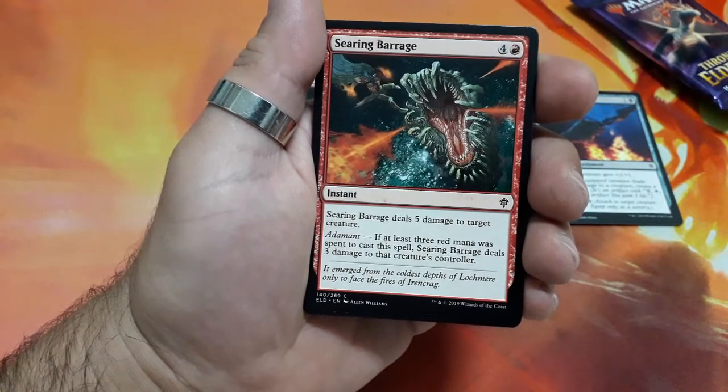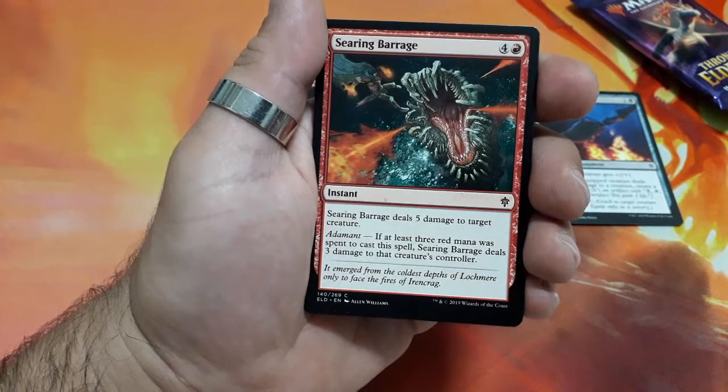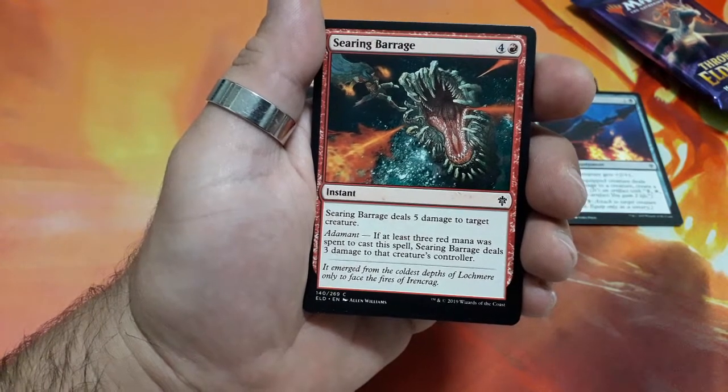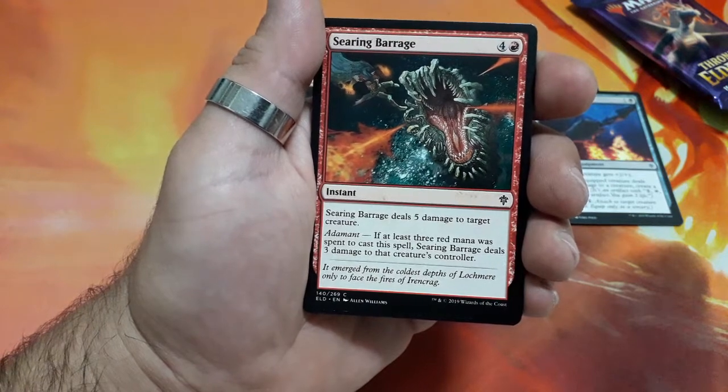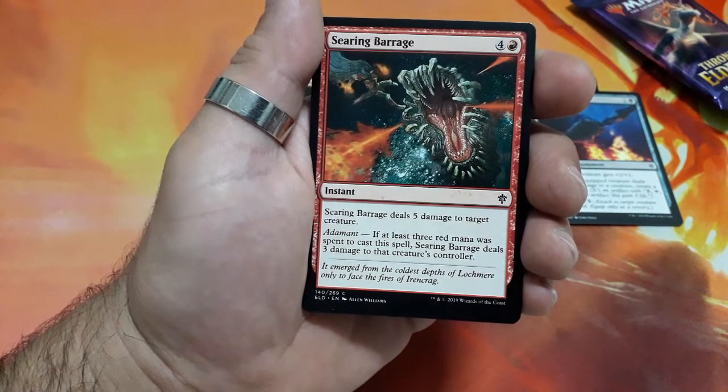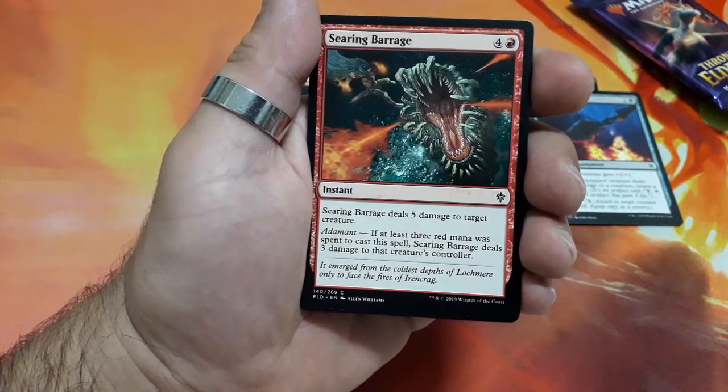Searing Barrage. Five drops. Searing Barrage deals five damage to target creature, and deals damage to that creature's controller.